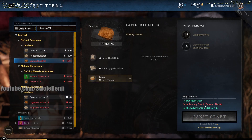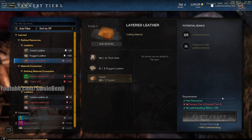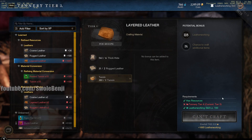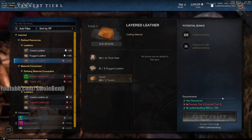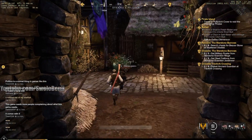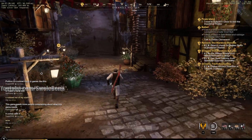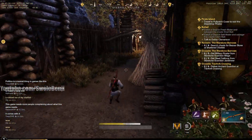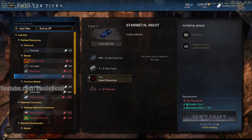One crossweave and four linen will equal one satine. I'm going to craft 10 of these. This one costs 20 cents in town tax, and it gives more experience — 190 per craft. And we did not get a bonus because we didn't craft that much, but that's fine.